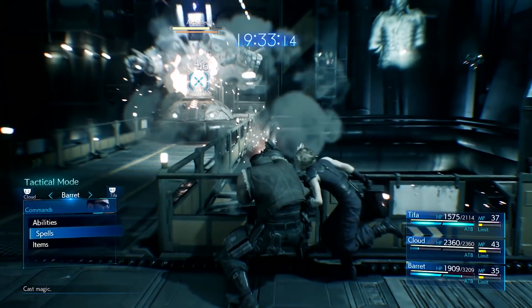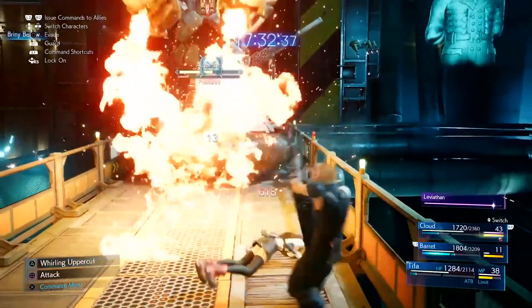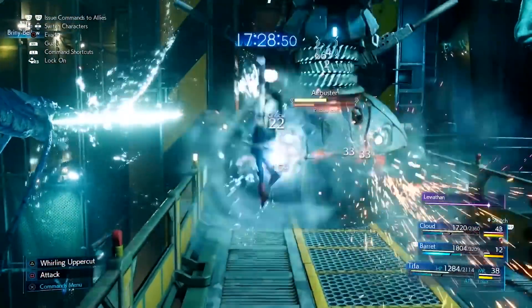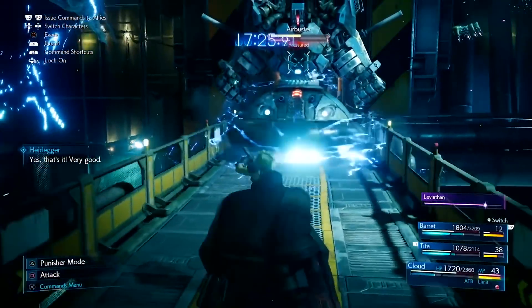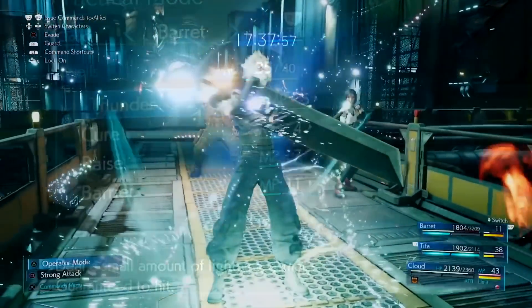In phase two, you have to meet the Air Buster face to face. It features a few new attacks, including one where it holds its hands out and the palms unload a fire attack that covers the area directly in front of it. It also features an EMP attack much like the Guard Scorpion — I'm assuming all machine-based bosses will have some sort of attack like this. Barret also has more level 2 magic here, as his Barrier spell has a second level ready, which likely corresponds to M-Barrier or magic barrier from the original.